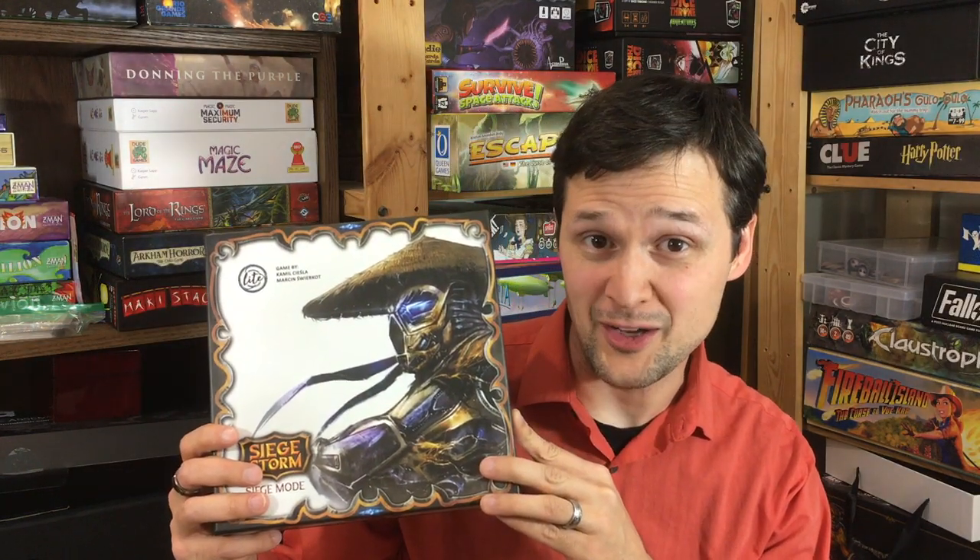Welcome to Five and Five from One Stop Co-op Shop, where I discuss five key design decisions about a game in about five minutes. I'm Michael Kelley, and today I'm looking at Seedstorm from Awaken Realms.